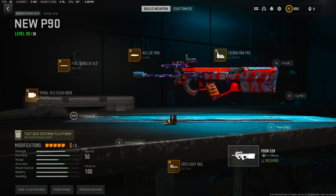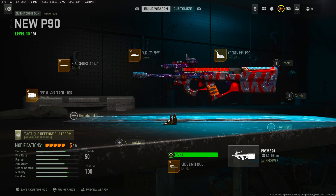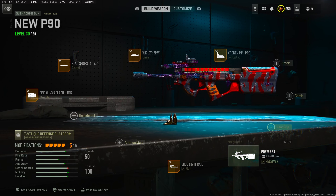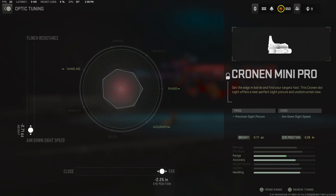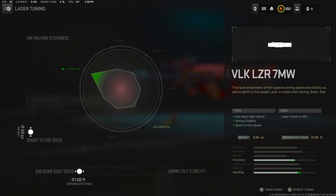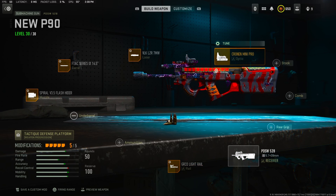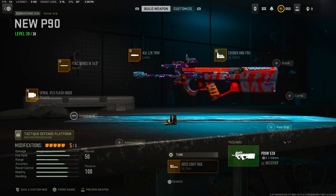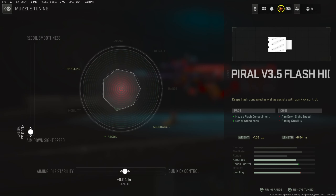Moving on to the big daddy P90 — this thing is absolutely crazy. If y'all saw the last video, we dropped 30 kills with it. The tuning: GR33 Light Rail, negative 0.31 for sprint speed and plus 0.35 for recoil stabilization. Cronos Mini optic: negative 2.71 for aim-down-sight speed and negative 2.25 for far. VLK laser: negative 0.50 for sprint-to-fire and negative 51 for aim-down-sight speed. Barrel: plus 0.44 for recoil steadiness and plus 0.37 for damage range. Spiral muzzle: negative 1.0 and plus 0.04 for gun kick control. Make sure you have the right tuning — this thing has kick if you're off even a little bit.